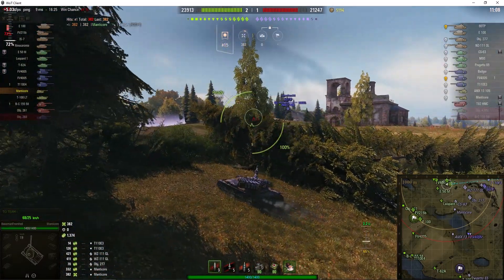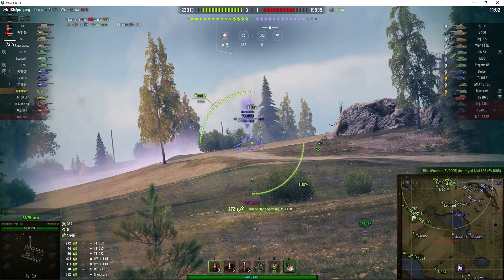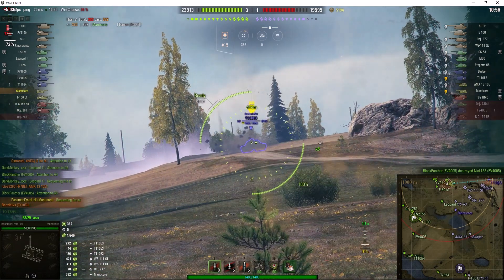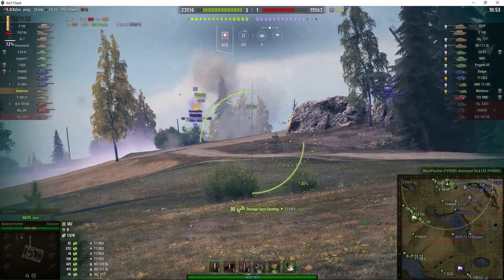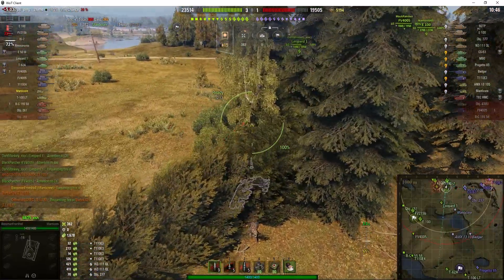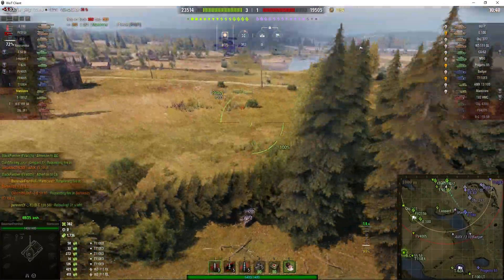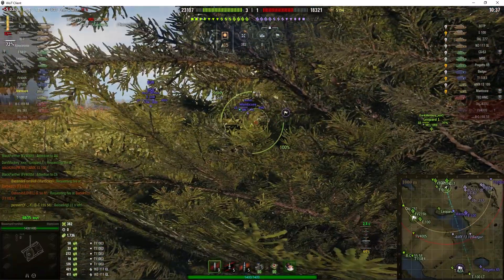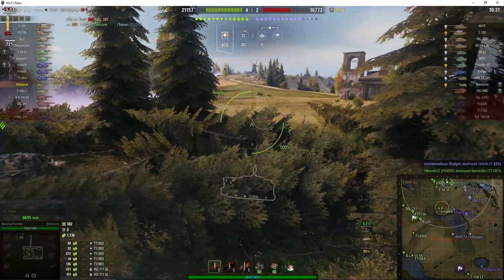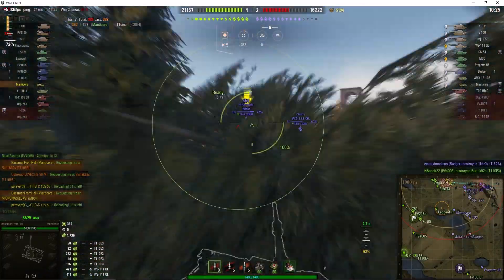He's already up to 1.3k of spotting assist. He's loaded all three shell types — the standard shell does 390 alpha with 248mm of penetration, and the APCR gives 268mm. You'll get much more than 20mm extra for that premium round, which seems a bit of a waste. He's got five HE rounds just in case. Now we've got a T110E3 appeared right up on top of the hill, the enemy Manticore is still there, he's been backed up by an E100, and there's a Badger on the spotting hill at F7.